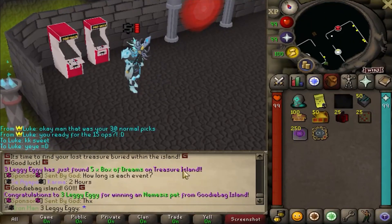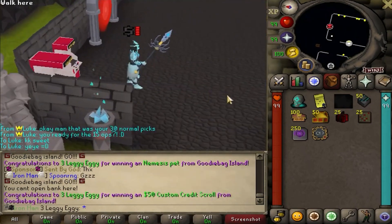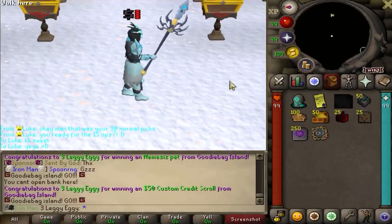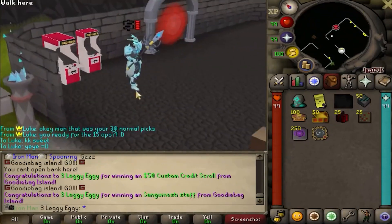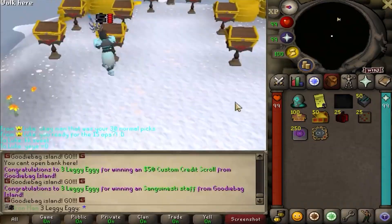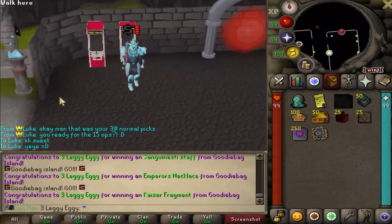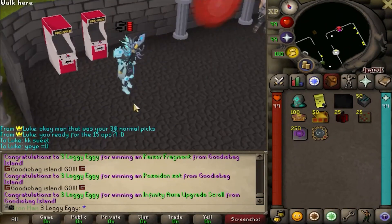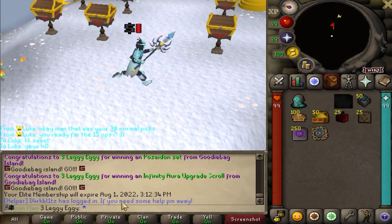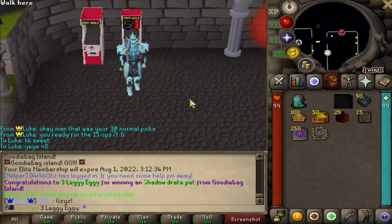First off, Nemesis Pet. I actually don't think I do have that. Another 50 Custom Scroll - I've got like 400 scrolls in the bank at the moment, definitely gonna grab a weapon to upgrade. Sanguinesti, gimme gimme. Emperor's Necklace, I'll take it. For a Kaiser Fragment, I see - that's with a recent update. Poseidon set there. Another Infinity Aura upgrade scroll. I misclicked the Elite Membership scroll, just saying. Shadow Drake Pet - what the fuck, that's like my third one.